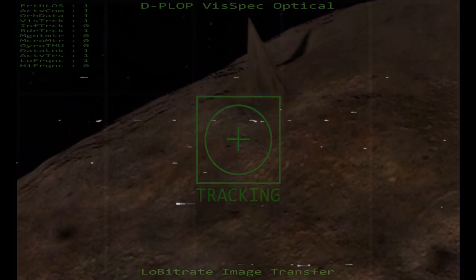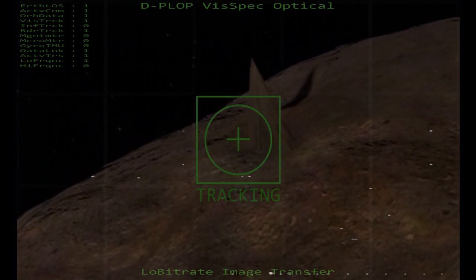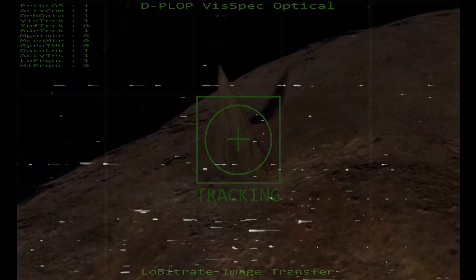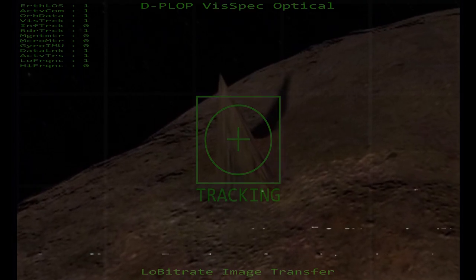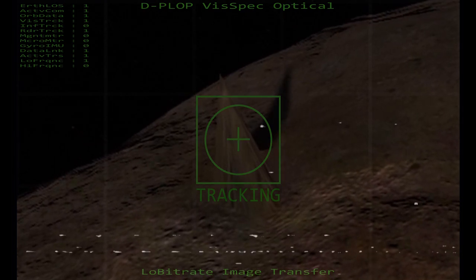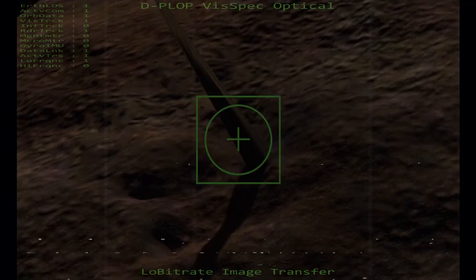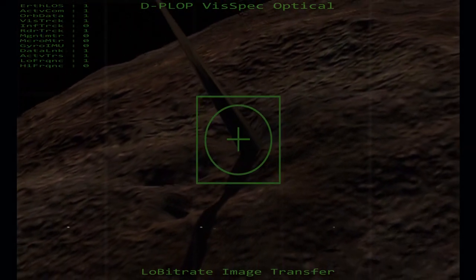On its first pass of Deimos, a geographical anomaly was discovered that puzzled scientists, worried conspiracy theorists, and inspired both to jump to many different conclusions about its unknown origin. A great spire, as tall as a skyscraper on Earth, stood defiantly above the rippled terrain beneath. Seemingly impossibly out of place, the anomaly would be considered a radar mapping miscalculation in a heartbeat if it weren't for the undeniable proof of visual observation.